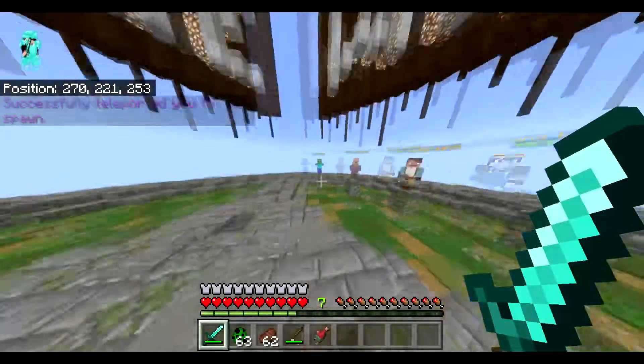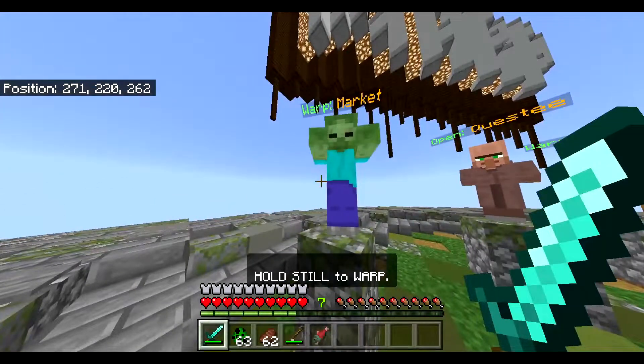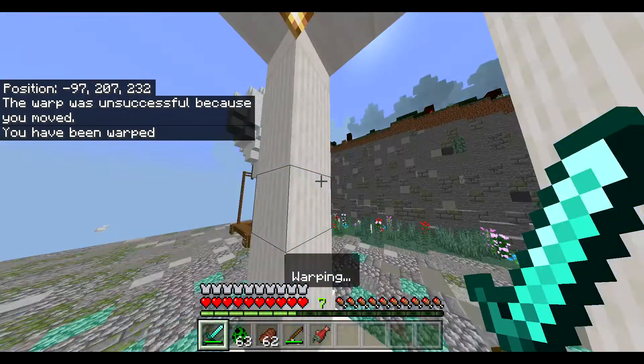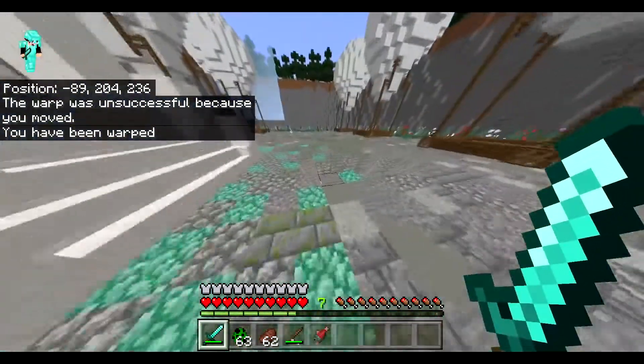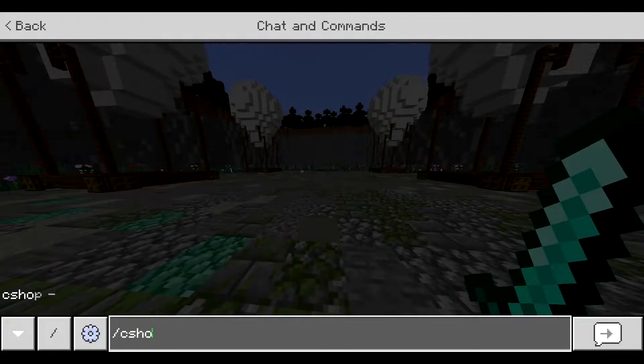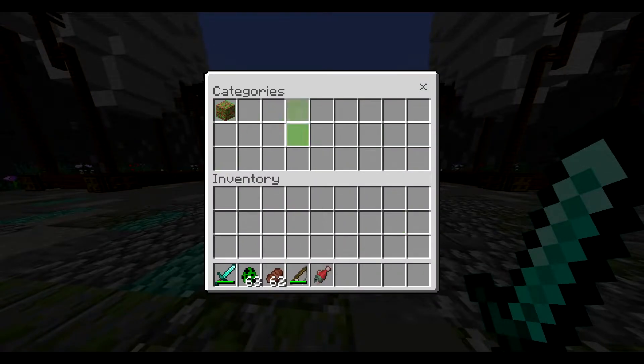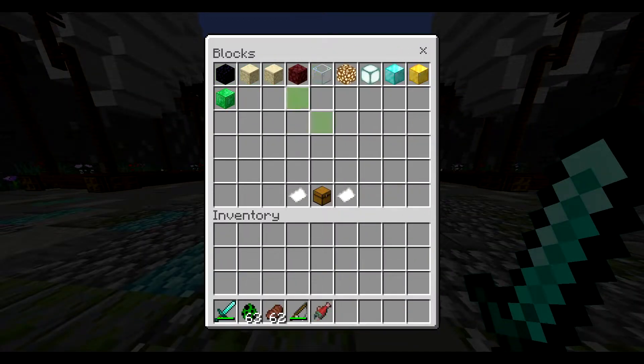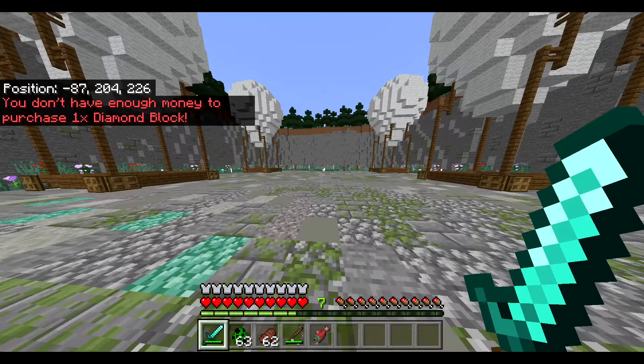These are the warps — we'll go through them later, but the main one is the market. The market offers quite a few things; not much in it at the moment but we're working on it. If you do slash ecshop — which basically means chest shop, though we plan to rename it to slash market — you can browse blocks. There are a few glitchy ones, but more will be added soon. You can buy blocks using the money you have.